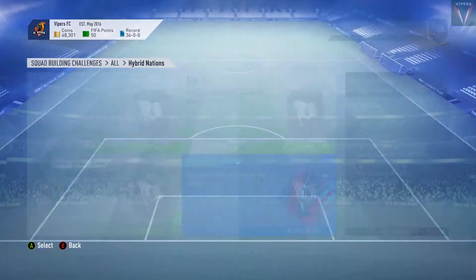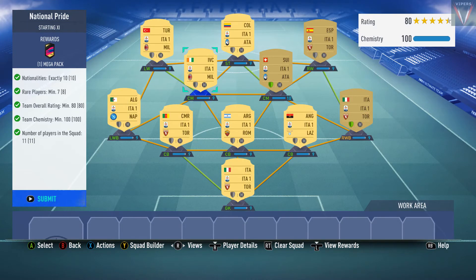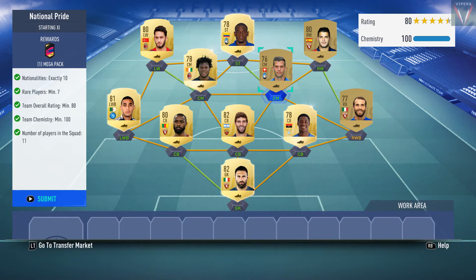Let's dive into the requirements. What we need is nationalities exactly 10, rare players minimum 7, team overall rating of minimum 80, and team chemistry of minimum 100.